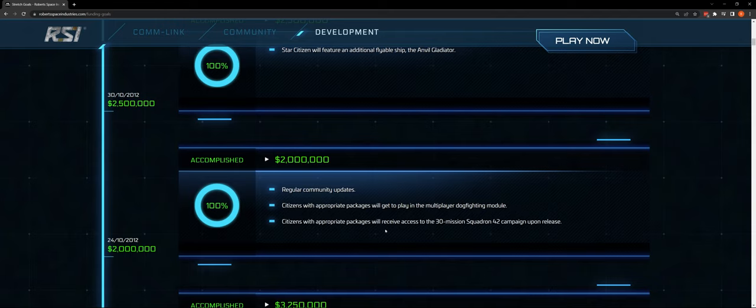Citizens with appropriate packages will receive access to the 30-mission Squadron 42 campaign upon release. It's important to pay attention to that — we hear language around episode one of Squadron 42, but whatever we get initially ought to be comprised of at least 30 discrete missions. That is a stretch goal for this funding level that was reached by the community.